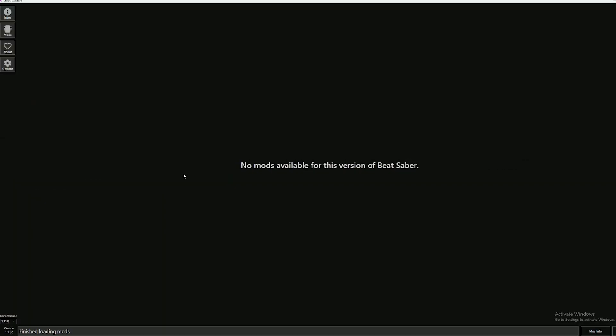So you download Mod Manager, Mod Assistant, you go ahead, you press the button accepting everything, and there's nothing there. Fortunately, you probably didn't do anything wrong. Unfortunately, this is where things are going to get a little complicated. Today, I'm going to show you how to install mods when this message pops up.